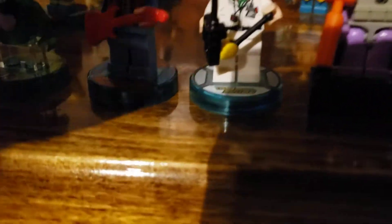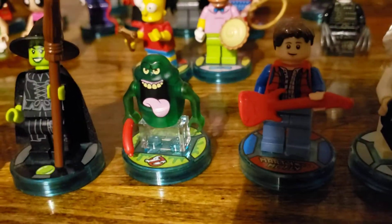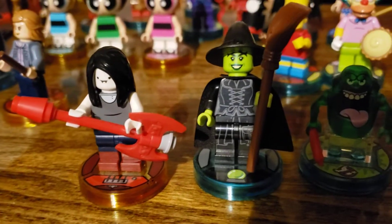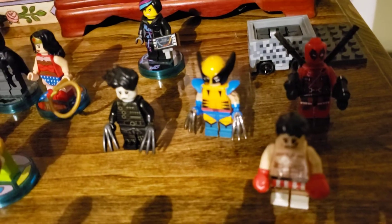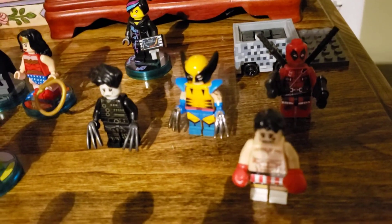A lot of these are LEGO Dimensions — if they have their own base. We've got Doc and Marty, Slimer from Ghostbusters, the Wicked Witch from the Wizard of Oz, Adventure Time, the heavy metal guy whose name I can't remember, Rocky Balboa, Deadpool, Wolverine, and Edward Scissorhands. Those last four are Comic-Con customs that people made and sold.